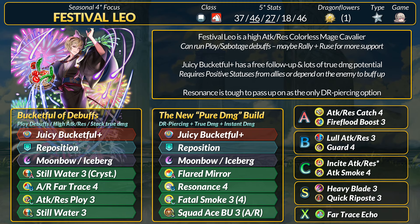Overall, Festival Leo isn't doing anything new but his inheritable does offer a lot of damage. With his stats you can easily run a few support skills to always be useful, and high res can counter certain things like dragon skills. Unfortunately, his weapon choices are very limited as a colorless mage — unless you want to do a speed build with Summer Olivia's Tome, you're kind of locked in and best off with Juicy Bucketful.